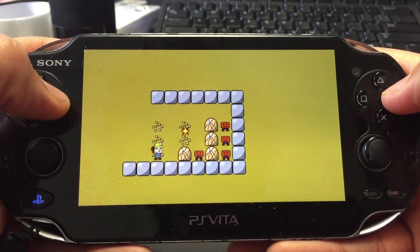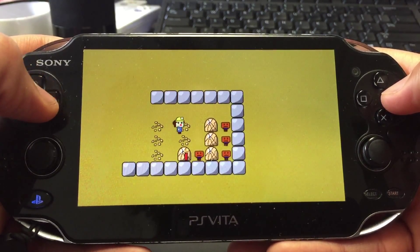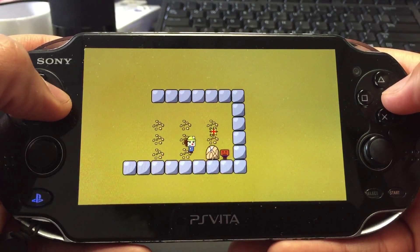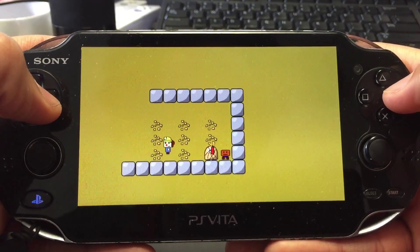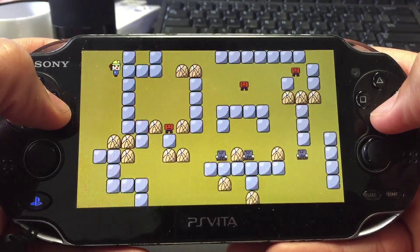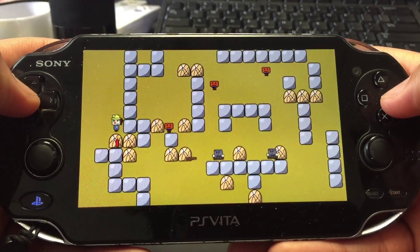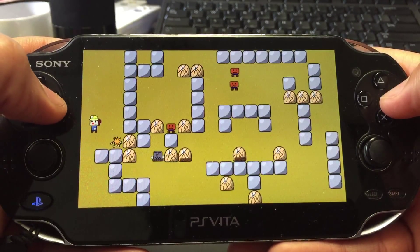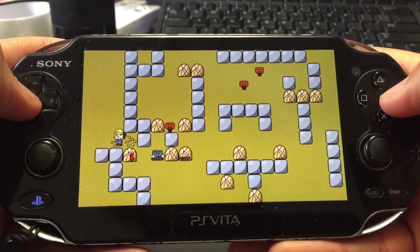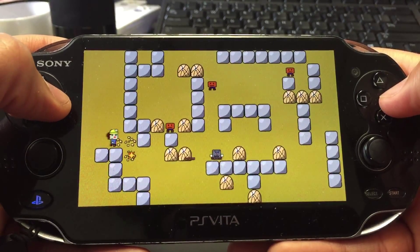Levels one through ten are the real introduction levels, but these are still kind of gimmicky levels where things are just set up in patterns. I think once you get to around level 19, that's when things get more full — the level becomes more full, with stuff all over the place.